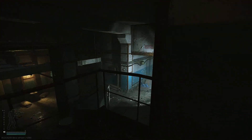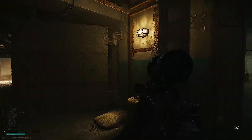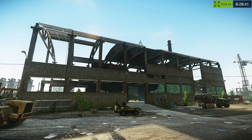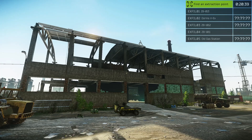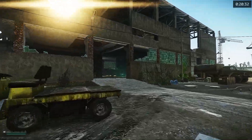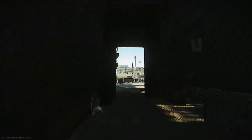Today's video is going to be a quick look at the new extract on Customs: ZB-013. This extract is located in this building at the basement level. The building itself is pretty hard to miss — it's in the new customs expansion, and there are currently two ways to get down to this extract.